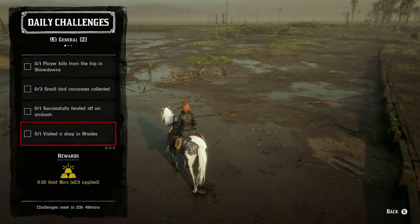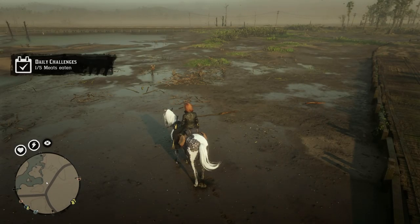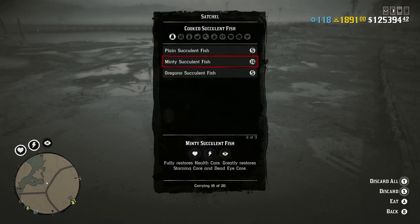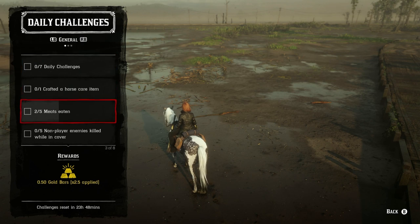Eating five meats is as simple as ordering them from the catalog — like the salted beef — or using any cooked provisions already in your satchel. Big game meat should technically count for the meats challenge as well. If you're into PvP, it's also a good option to munch down on some big game meats to recover health and get some golden cores in PvP matches.